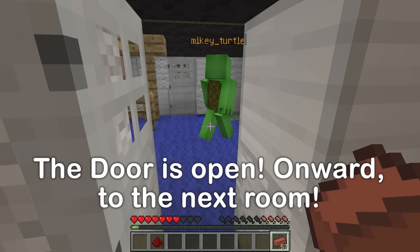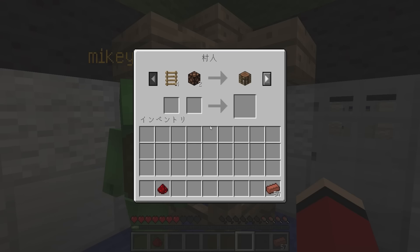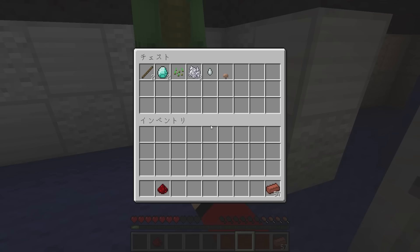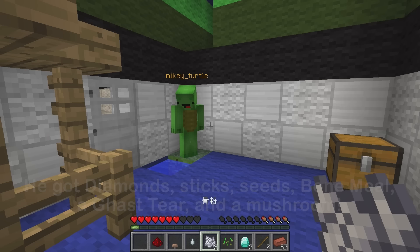Someone's here — I'm getting tired of these guys. Another villager. This one wants four ladders and two redstone lamps for a crafting table, and a diamond and a diamond shovel for a diamond hoe. We can trade for a bunch of stuff. What else — a chest. Diamonds, sticks, seeds, bone meal, a ghast tear, and a mushroom. I'm going to need to use my head for this one.